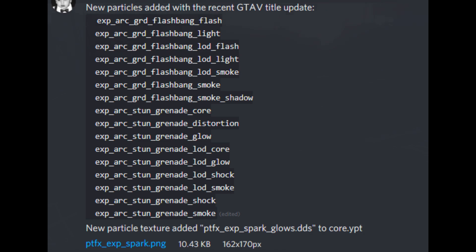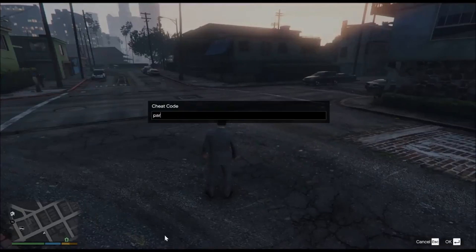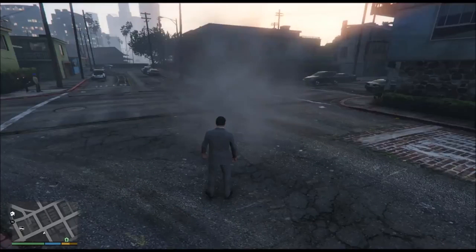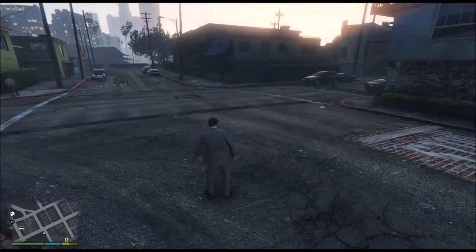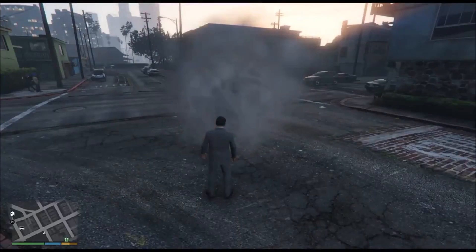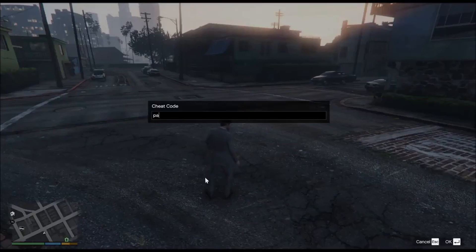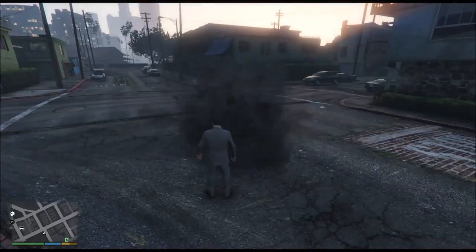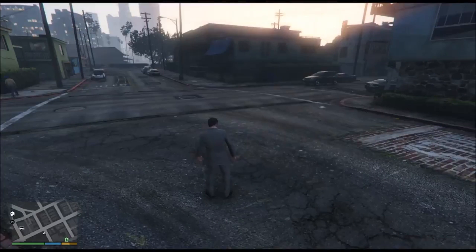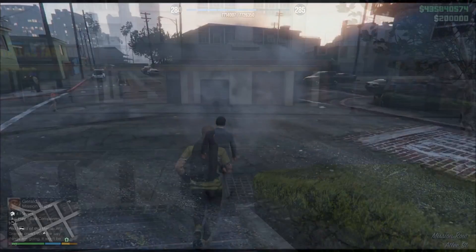Here's actual gameplay of what those effects look like — I'll leave a link to this guy's post on Twitter who found this. You can see the stun grenade first and the flash grenade second. If I slow it down, you can see the stun grenade has a unique explosion with that stun wave effect. The second one, however, looks more like a normal sort of explosion.